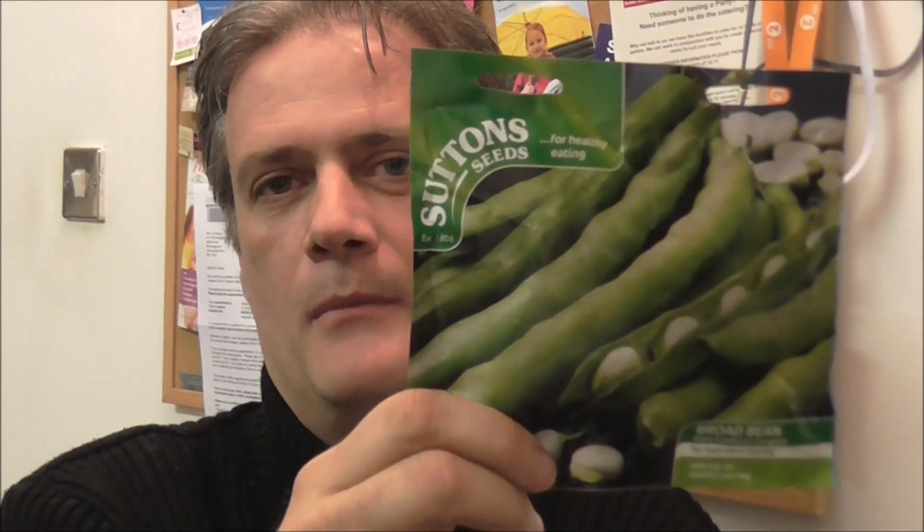Broad beans next - you can't beat them. I start mine off in nine centimetre pots. The reason I do that is because I've got mice up at the plot and they will take them if I sow these directly into the ground. So I get them started off in nine centimetre pots, fill them with compost, add a bean per pot, water them. Once they've grown to about that size in the pot itself, I take them up to the allotment and plant them - they do perfectly fine. Some people stake them, I don't. I let the plants kind of hold each other up. It says on the back of the packet, from the moment you sow them, you should be cropping them within fourteen weeks. They are really easy-peasy.